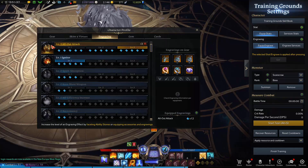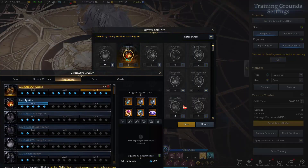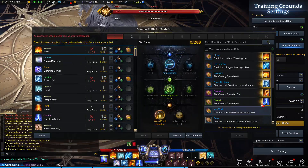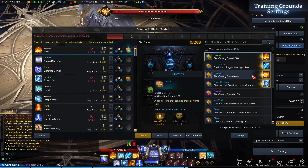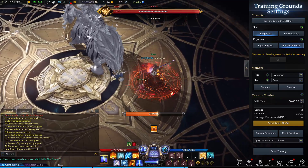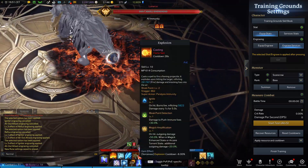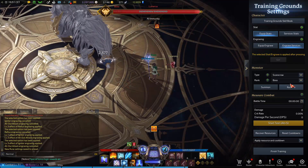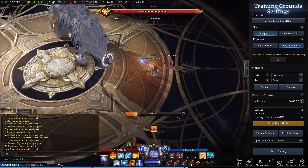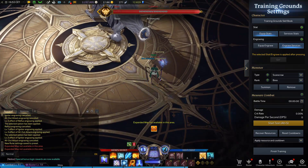Let me first disable All Out Attack — I go to engraving, disable it, get Igniter maybe level 3, and press go. So now I don't have All Out Attack. What will happen? I cast maybe this Meteor — it takes 2 seconds to cast. And 2.3 seconds to cast this Fire Pool, which is really, really slow. That's why I really like All Out Attack, especially in Tier 1, because some bosses move really fast. While you are using your slow skills, the boss will try to hit you and you need to dodge. You will not be able to use most of your skills, and this will lower your damage by a lot.